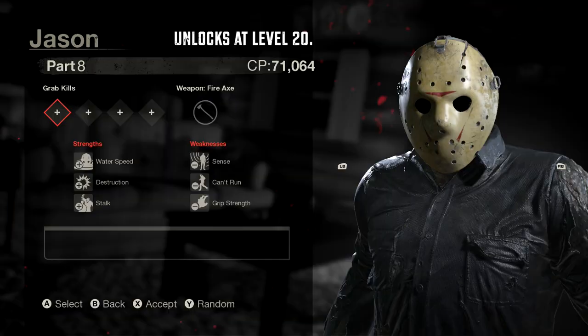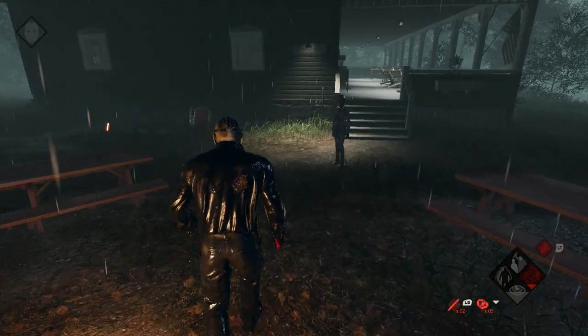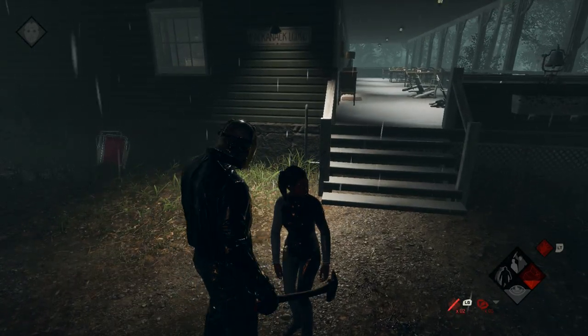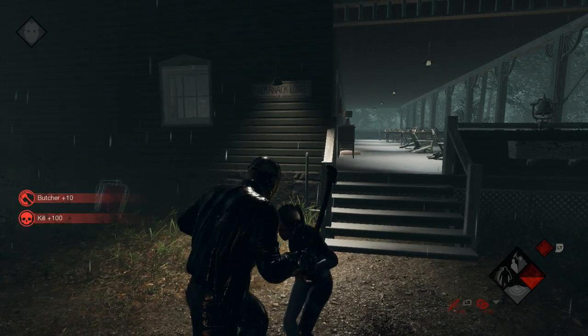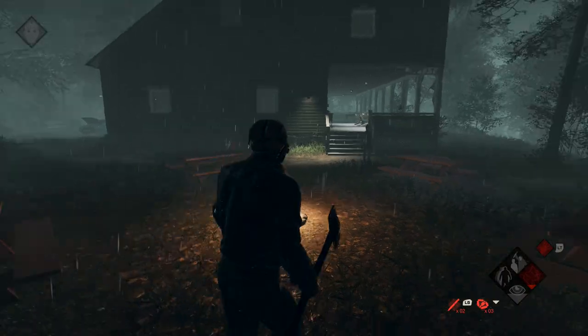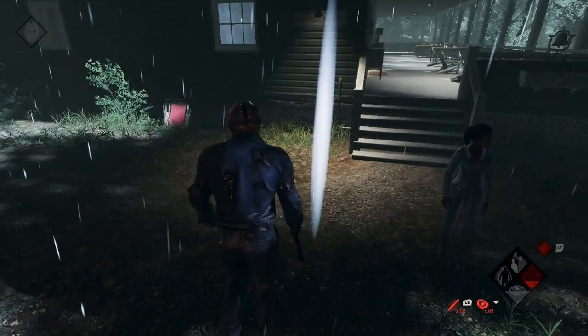Next up is the Jason you unlock at level 20, which is the Part 8 Jason from Friday the 13th Part 8 — make sure you get a kill with him. The last Jason you need, at least for this achievement, is unlocked at level 31, which is the Part 9 Jason. You do not need to use the Part 5 Jason you get at level 44, since the achievement does not count any post-launch content.